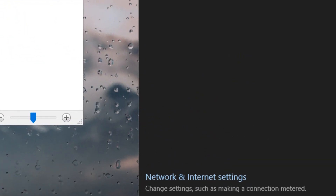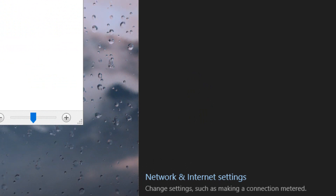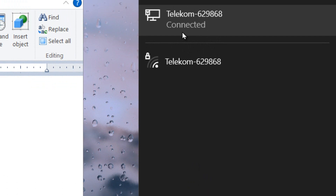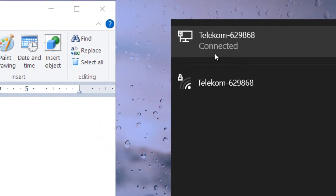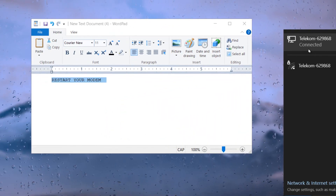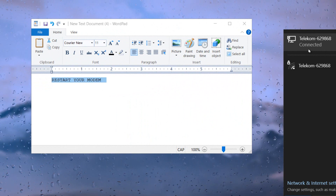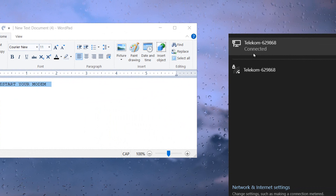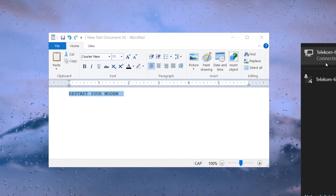Instead of using your cable connection, you can make a hotspot on your phone and connect it to your PC or laptop. Just try to connect to the internet using a hotspot, and test different methods of accessing the internet to see which works better.